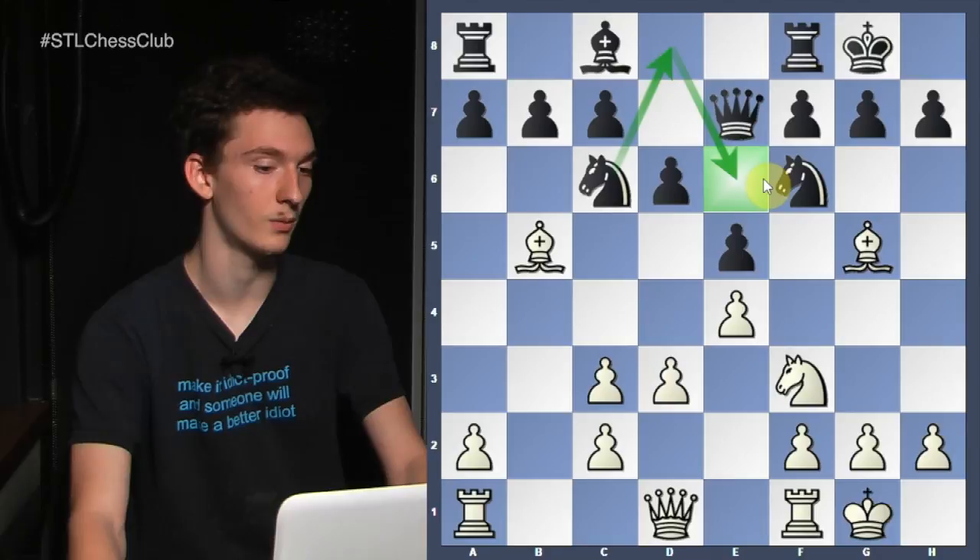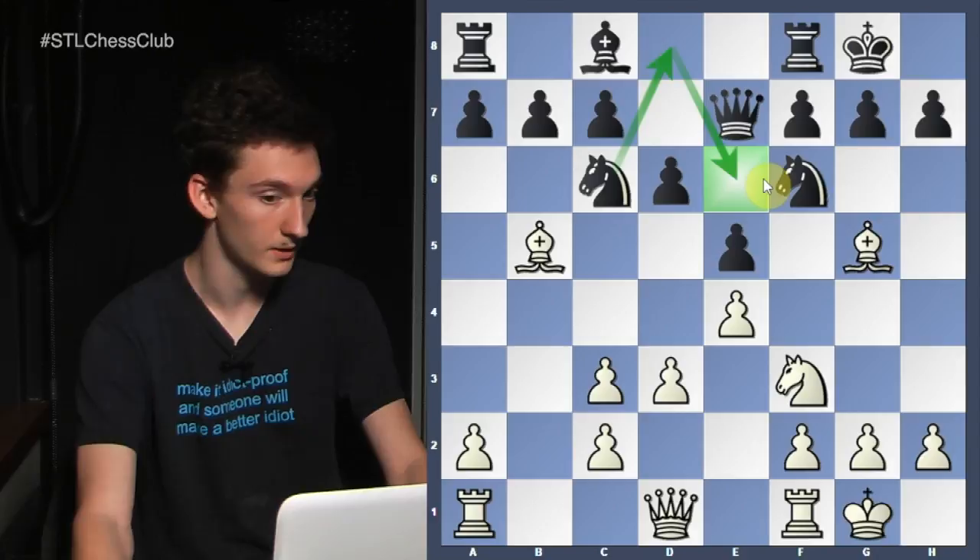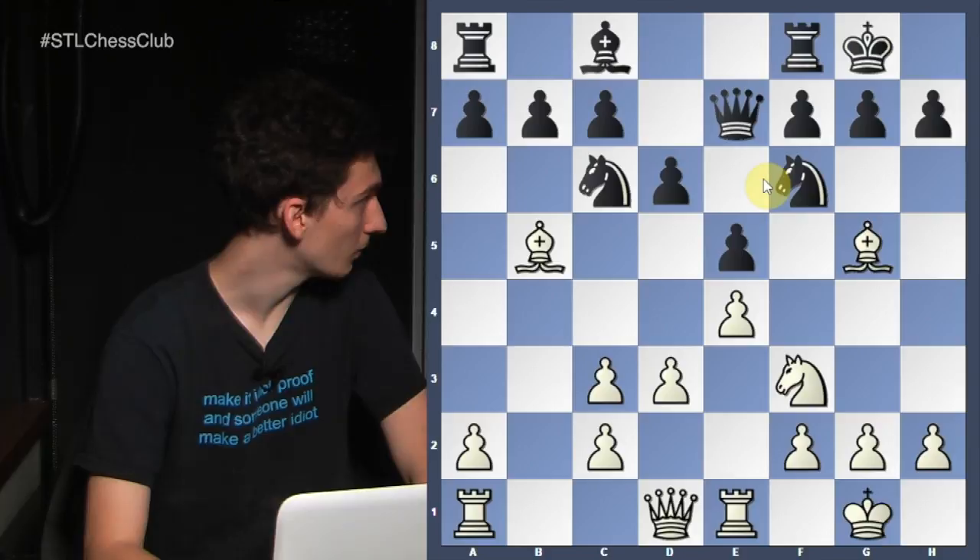I have two very strong friends — they both confirmed that's what they were taught. But this is actually very incorrect, because white just plays rook e1, defending the e4 pawn, knight d8, d4, and white has the center and two bishops.